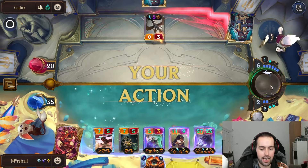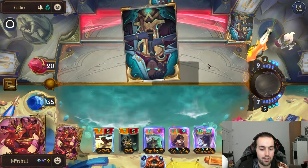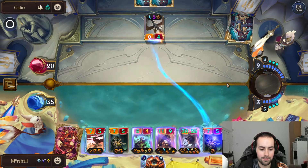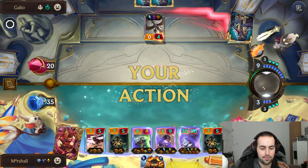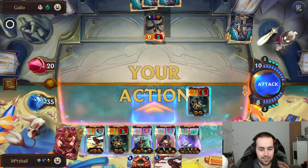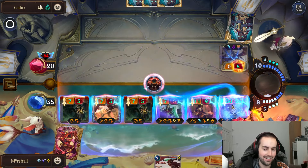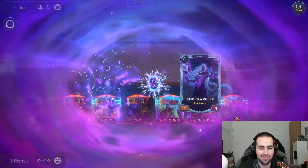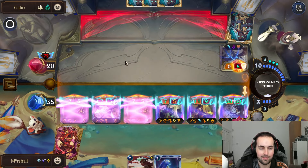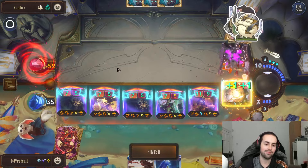They can really only kill this so go for it — yeah, that's what I thought. Let's finish it off with a big Rickorex attack. We'll drag, use Battle Fury, click the Elusive, and yeah — seventy-two damage. Pretty decent!